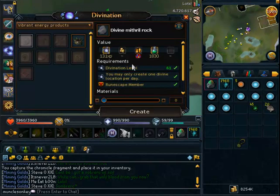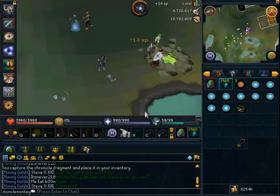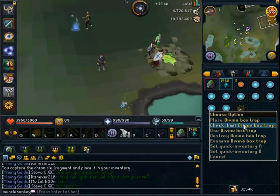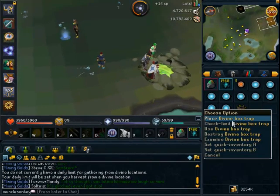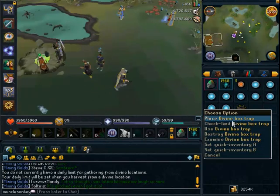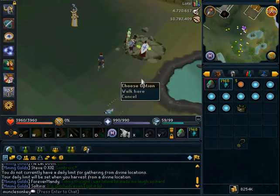What you do is combine them together to make the Divine Box Trap. Then you want to place it down in an area where there's a lot of people — I'm just going to place it down anyway for the sake of the video. Once you place it down you can harvest from it, and as long as you have 77 Hunter you'll be getting really good XP from this.